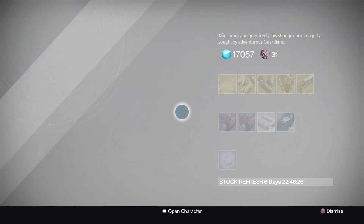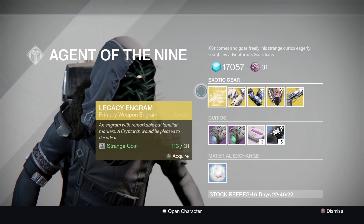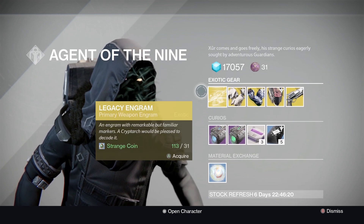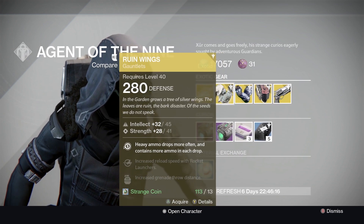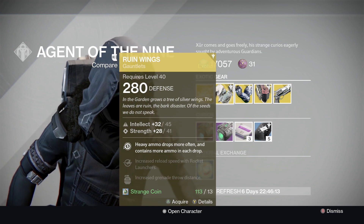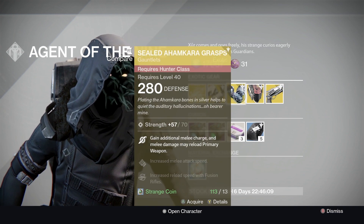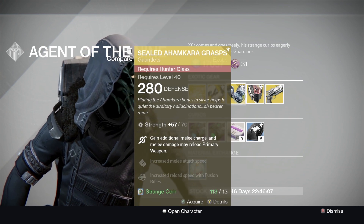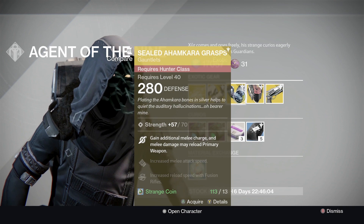Xur's Legacy Engram is a primary weapon, so if you haven't gotten any of the previous primary weapons from year 1, you have a chance to get that. 280 defense Ruin Wings, which is a year 1 arm for Titans. Sealed Ahamkara Grasps, 280 as well. I think everything he's going to sell is 280.